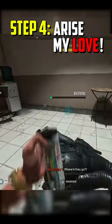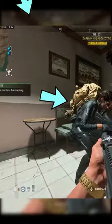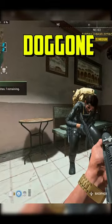Step four — hot damn! Revive your downed teammate, and you'll notice that once he's up, both of you will have large backpacks in your inventory.